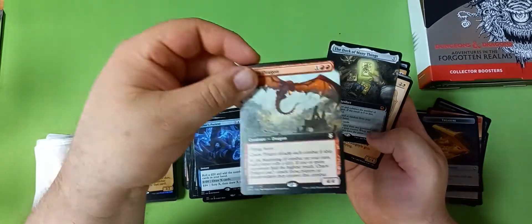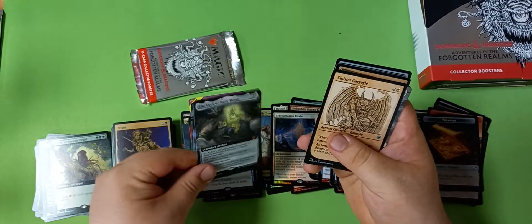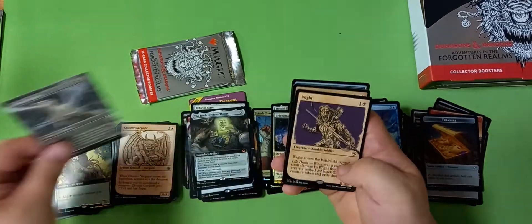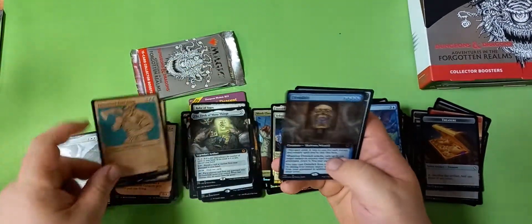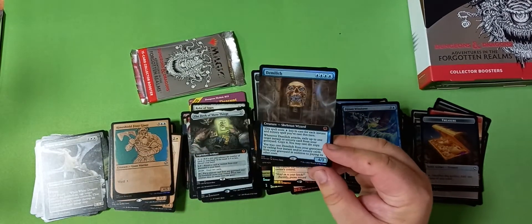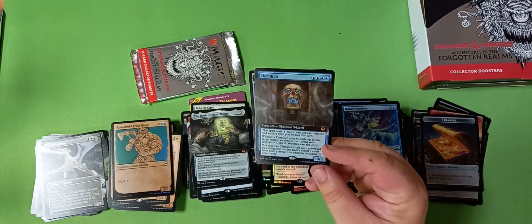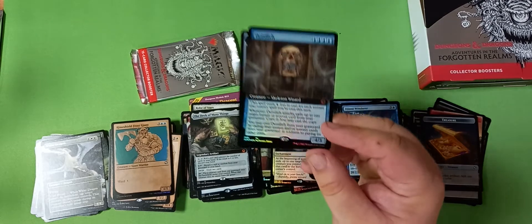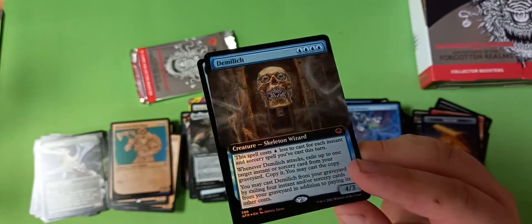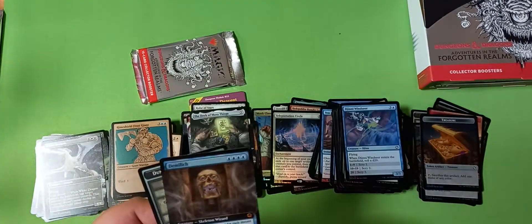That is a pretty cool card — Deck of Many Things is a bit of a weird inside joke to imagine Magic: The Gathering itself putting into the set. A little white card — well, I have no idea if this card is actually going to end up being good. People tried it to mixed results in modern and standard so far. And with an extended art Demi-Lich — I'll get this closer to the camera. It's so nice, they look like grills! Absolutely amazing.